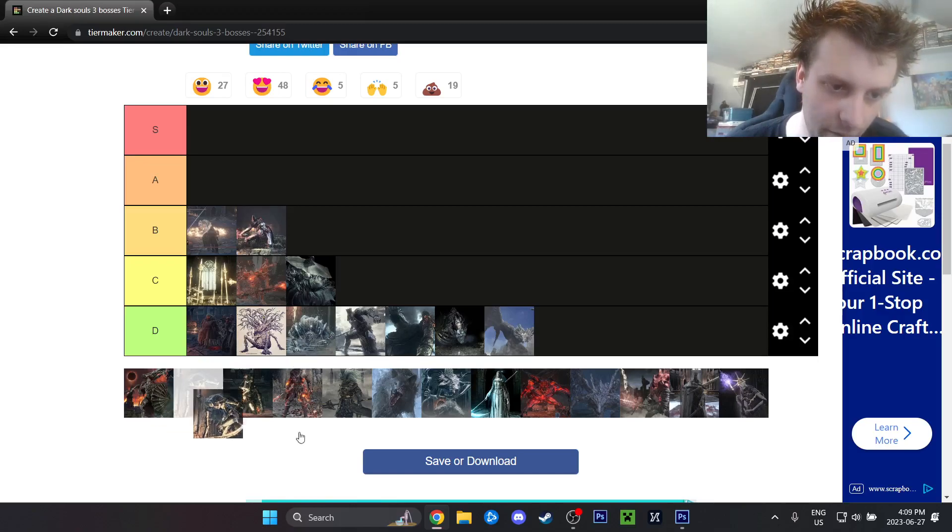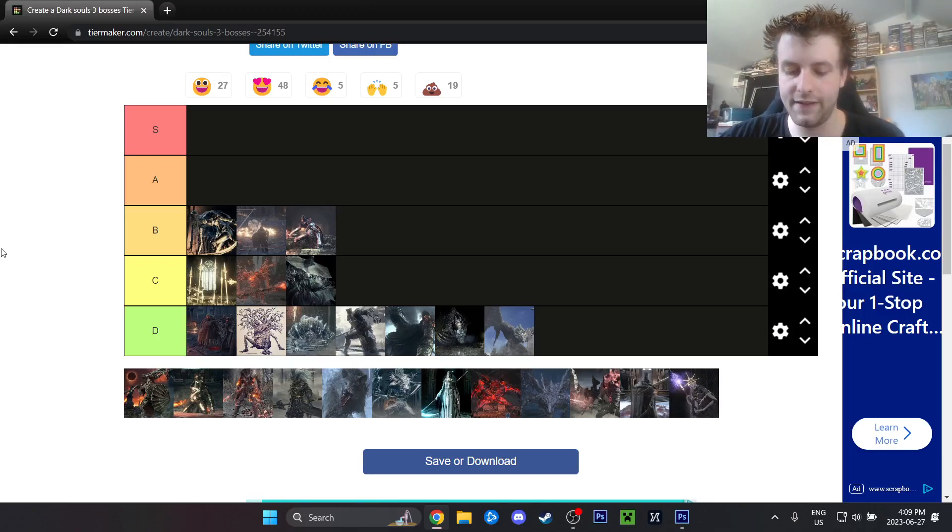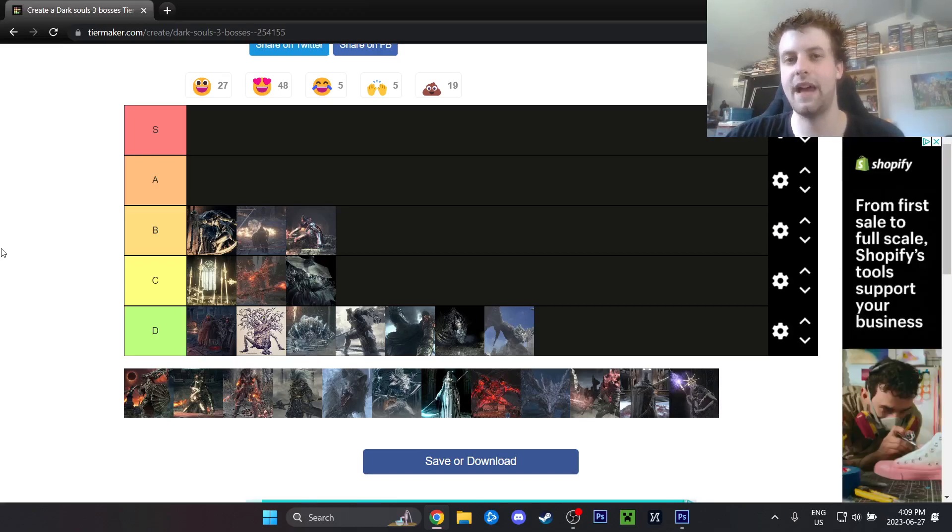Dancer goes at the top of B. It's a literal dance — a slow, methodical roll, attack once, roll, attack once. But once you understand the moveset, it's not that bad. There are plenty of punishable moves, and during the spin you can just hug her the entire time and it won't even hit you. The more experience I have, the less hard Dancer is.